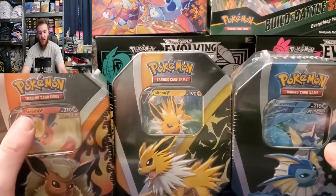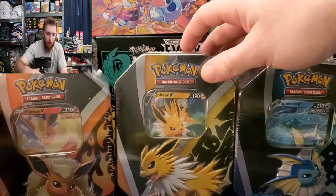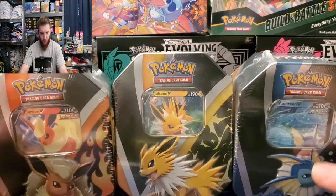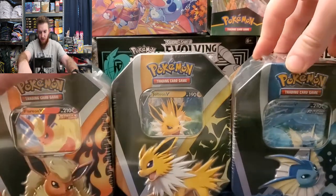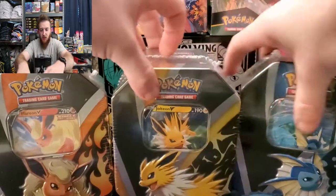What's up Pokemon trainers! Today we're popping open the three Eevee evolution tins from the Sword and Shield set. This just released recently - got my hands on all three, very excited to open up the original Eevee evolutions. Let's start off with some fire and some Flareon.